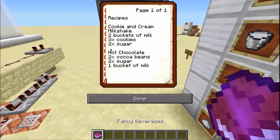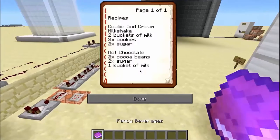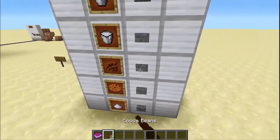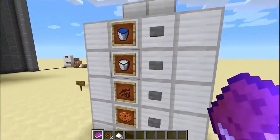So say I wanted to drink a hot chocolate. It says here I need two cocoa beans, two sugar, and a bucket of milk. It has to be in the correct order as well — if I throw in these things in a different order, it will not work. So I need two cocoa beans, two sugar, and a bucket of milk.